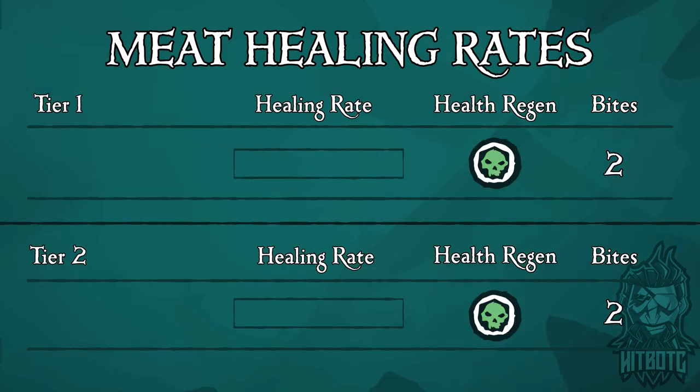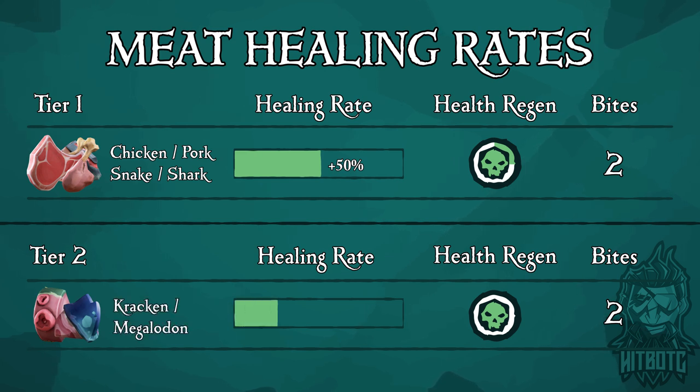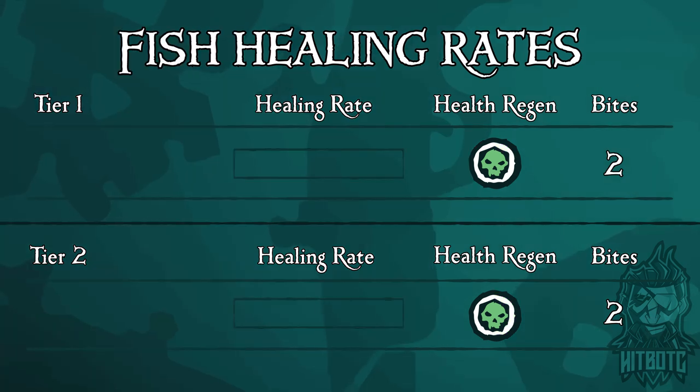Meat can be broken down into two tiers. Tier one includes chicken, pork, snake, and shark — when cooked, each provides 50% health and a quarter towards your health regen bar. Tier two includes kraken and megalodon meat — when cooked, provides 100% health and half of your health regen bar. This makes tier two meat the absolute best thing you can have on your pirate when in combat.